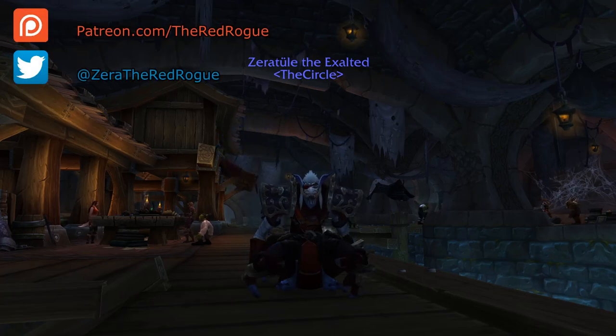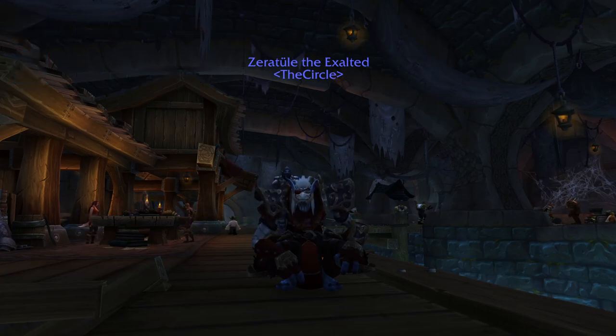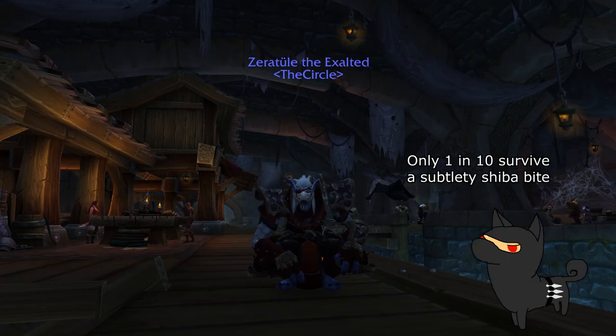What's going on guys, this is the Red Rogue, and today I figured I would do a little guide on something that people might have forgotten about or maybe didn't know about at all: Hidden Artifact Weapon Appearances. More specifically, we'll be looking at how you can obtain Subtlety's hidden appearance known as Venom Bite.